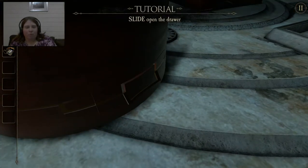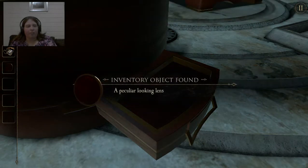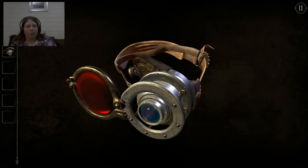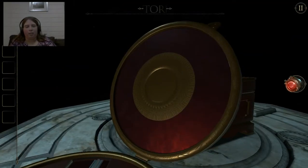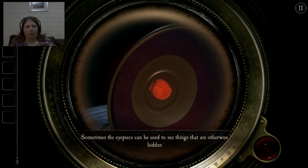Slide over the door. Pick the lens out — that should go there. Cool. The lens looks like it'll fit into the eyeglass. Let me see if I can work this out. Click on the eyeglass — oh, there you go, it did itself. Click to where the eyeglass is. Sometimes the eyeglass can be used to see things that are otherwise hidden. That's the same mechanic as what was in the first one too.